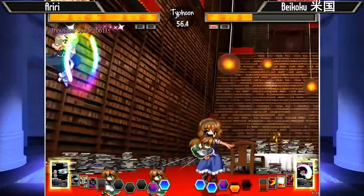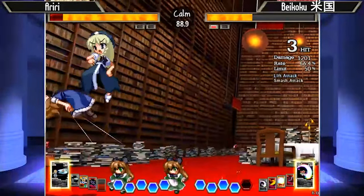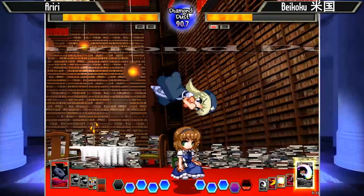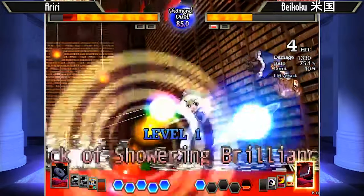Thousand Spear Dolls does catch a border escape attempt. And those air approaches from Beikoku are so strong. Notice how whenever Beikoku jumps up like that, he is not actually doing high jumps — he is just doing regular neutral jumps, falling back down, and then mixing up into either an ambiguous J2A cross-up or a fake cross-up where he falls back down and does 5A.